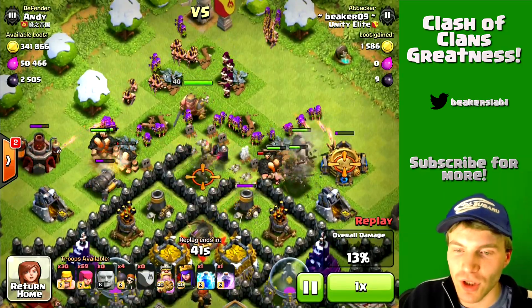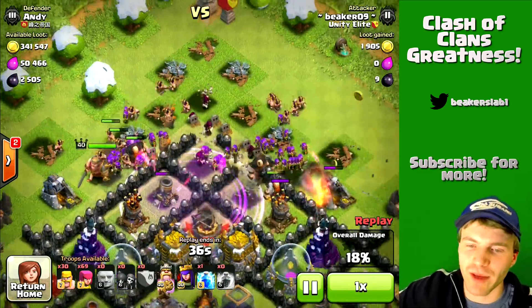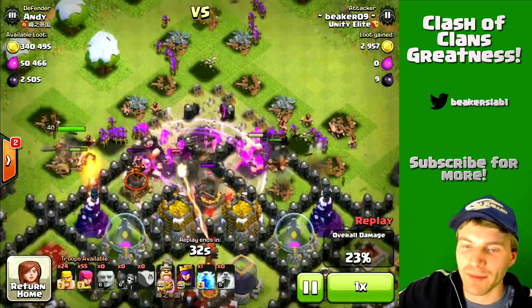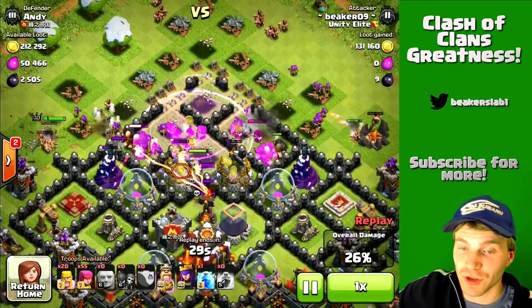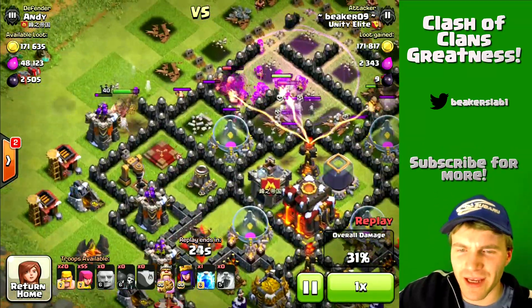Now we're just shooting for these two gold storages here — should be no problem. We've got the rage spell and pretty much it's all over now. All these troops are coming in as supporting troops, the defenses are all distracted, and boom — storages are down.